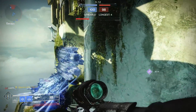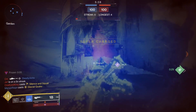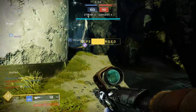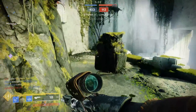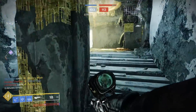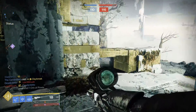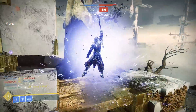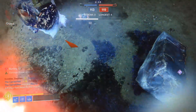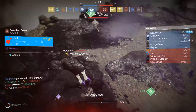Thankfully there appear to be some rotating challenges that can make this process faster — for instance, getting precision kills in strikes as well as defeating powerful opponents in strikes currently nets you more points towards obtaining a lure. Running strikes might be the fastest way to get this done. Mayhem is live this week, those matches go by super quickly especially with all the stasis nonsense, and it makes farming up lures really quick and easy. After the initial quest, you'll be able to store up to three lures on the Cryptolith Lure itself.